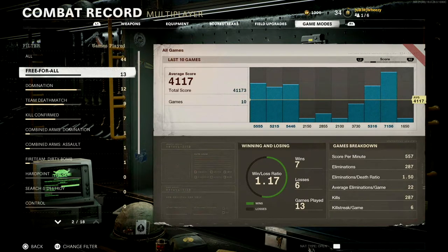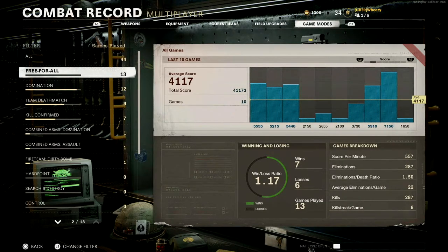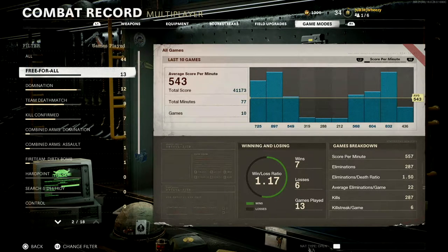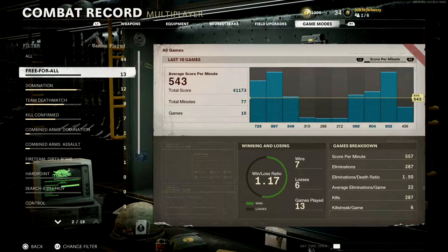We're going to break down these different categories. Score — this is your overall score. If you look at the last game I played of Free For All, I got 1650, but the guy who won that game won it so fast that game was super short. So I was third or fourth in that lobby and only had 11 or 12 kills, and the guy who won had 30. My score per minute for that was still 436 because the game was over so fast. The score per minute is the important one. My bad games were around 300 score per minute, but look at my good games of Free For All — 890, 725, 832. There's just no comparison.